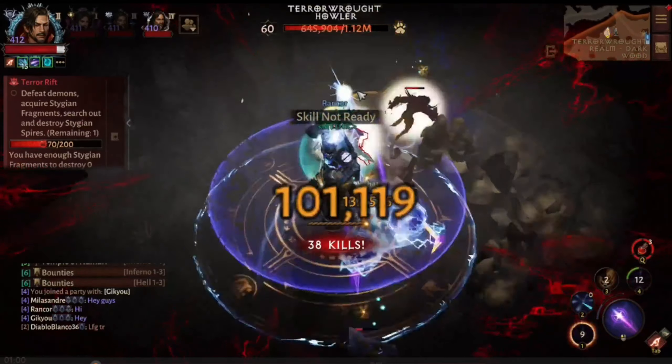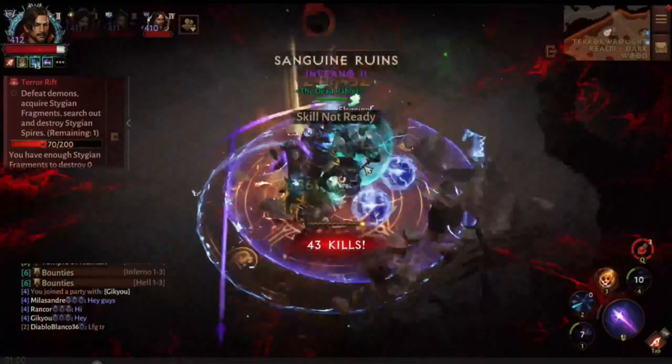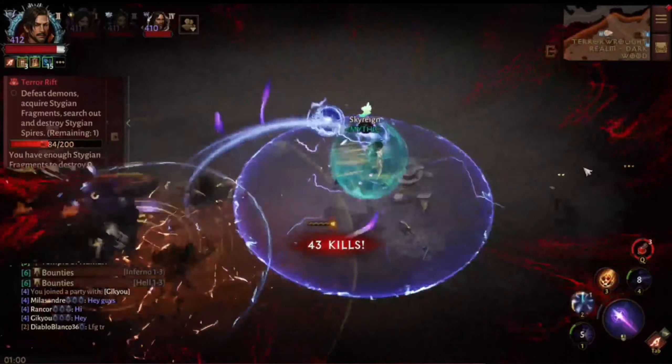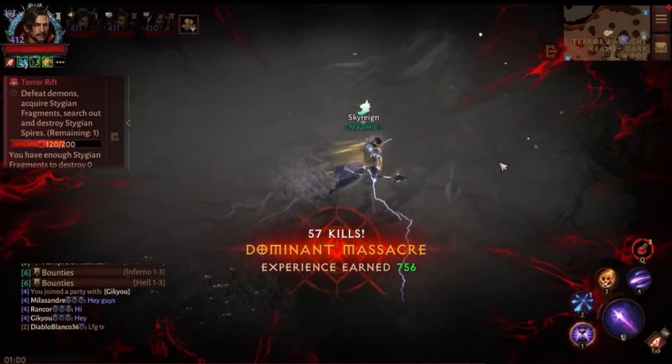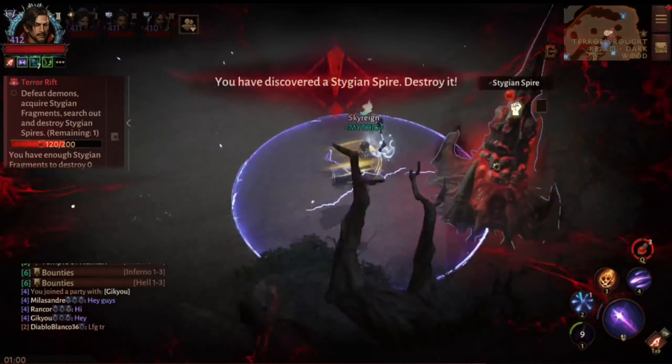As you can see we're using the shock apply headpiece, and I think I'm wearing the chest piece with the lightning orbs that circle you, and the offhand that will proc more of them when you deal damage with them. That's why I have two orbs at times running around me instead of just one.